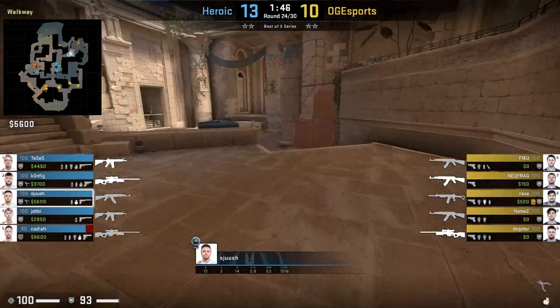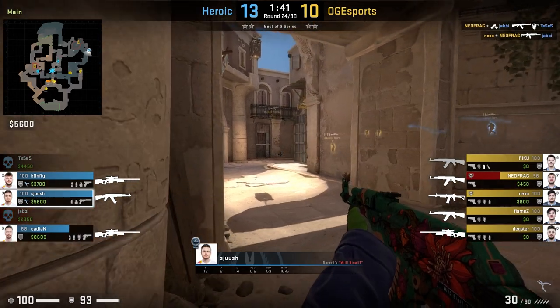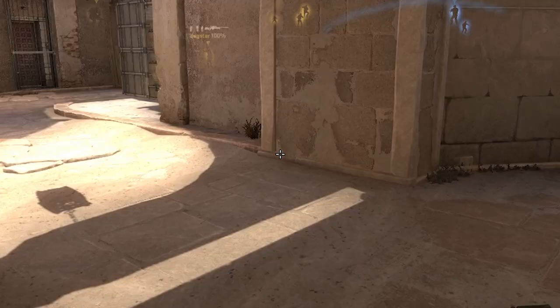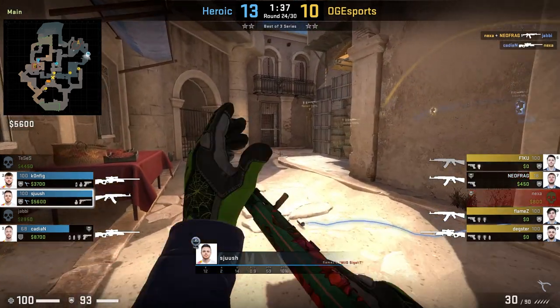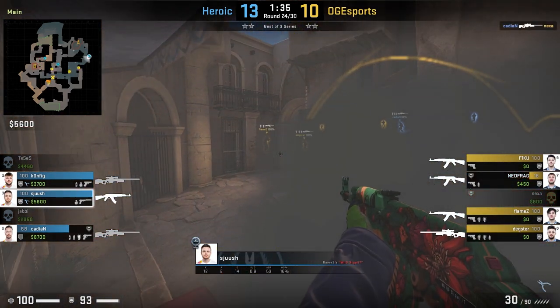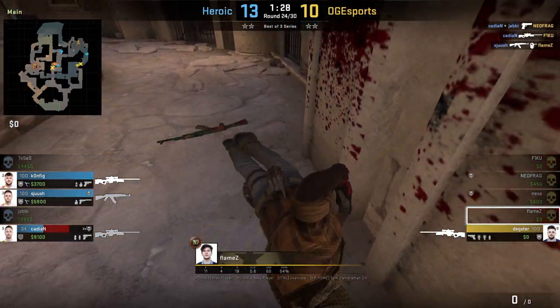Here Shush is going to use a really nice one-way at the entrance of A main. For the lineup, he just gets stuck next to this pillar and aims at the bottom right corner of this light patch on the brick. This catches Flames completely off guard, and you can see from Flames' POV that he can barely see Shush at all, so this is definitely a really strong one-way to use.